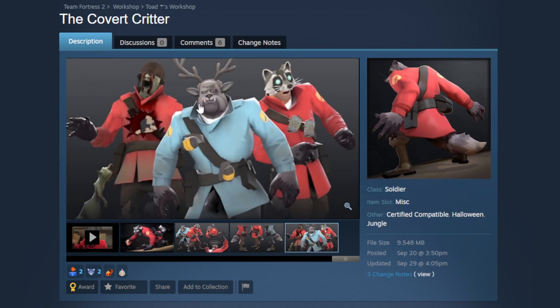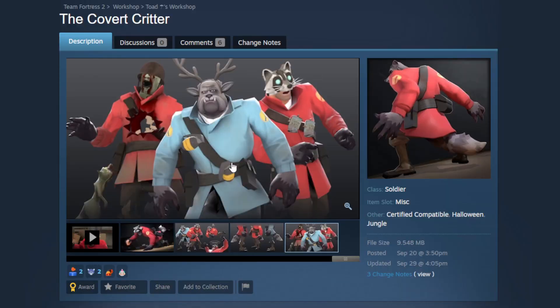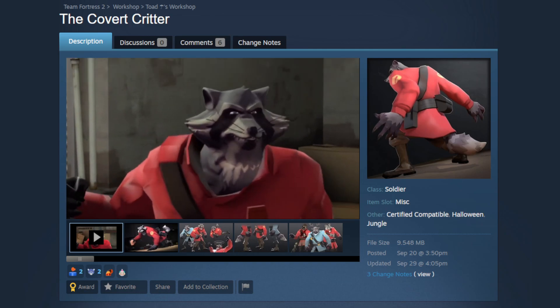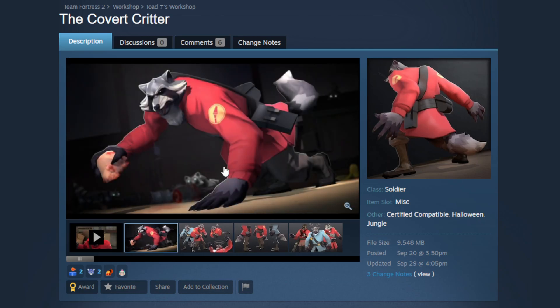And if you pair it with the War Dog — the world is not ready for this. Mug maniacs rise up. If this gets into the game a lot of people are going to be running this combo. They also show off the animal head in game where you can see the jiggle bones on the whiskers and the facial flexes — all insanely well done. As far as Scream Fortress animal heads go, this is one of the best ones we've gotten all year. It's just next level.